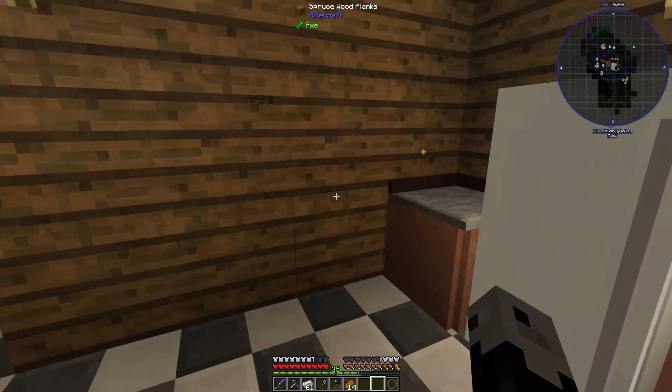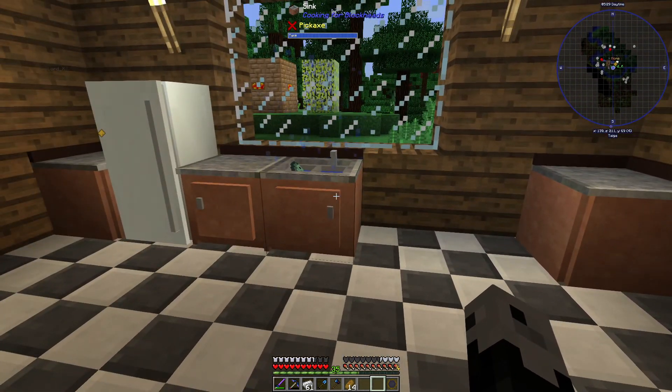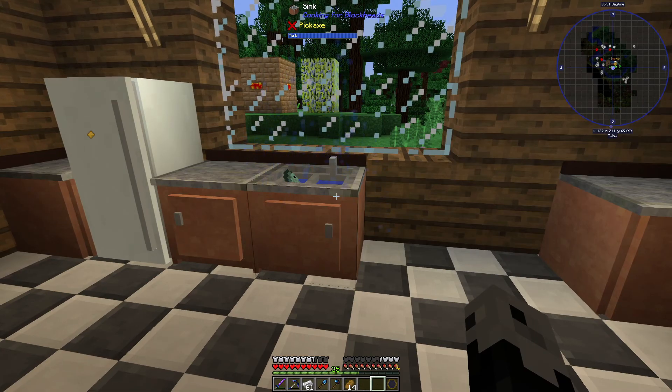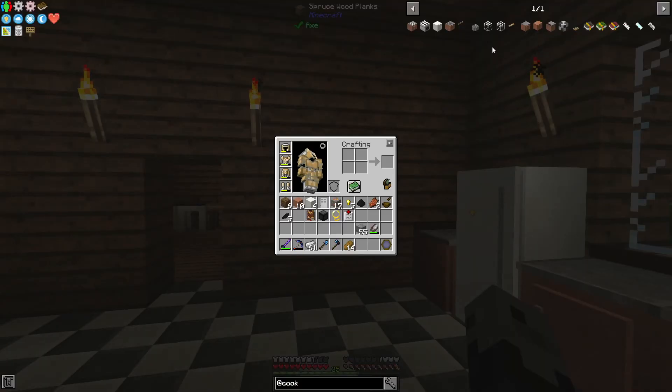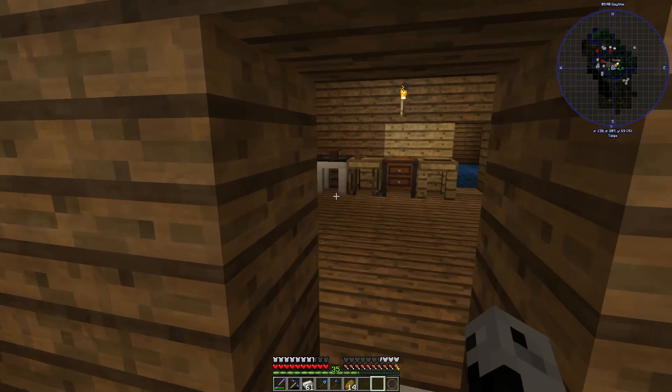I'm going to take the part builder outside and move it around the smeltery tree — probably out behind it, or I'll just put more dirt here. We'll figure something out. I'm going to make a toaster.